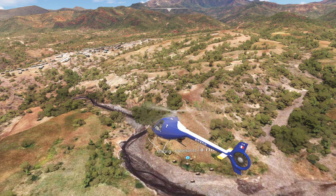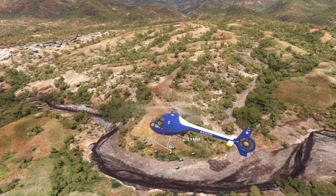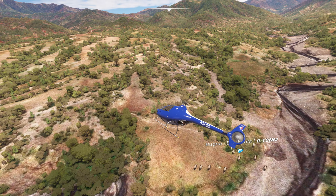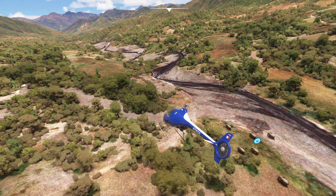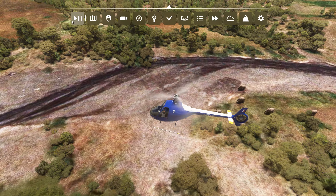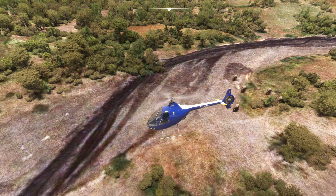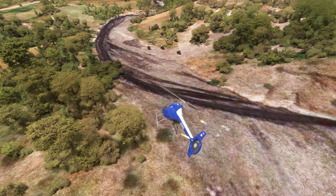What's going on guys, this is GT69 back with another flight sim video. Today we're gonna be taking a look at some elephants in Africa here in our French helicopter. We're going to see these cool animals on the continent of Africa. I'm gonna land right here and show you guys this off — it's not gonna be a real long video, I'll keep it nice and short.